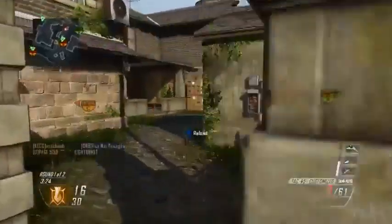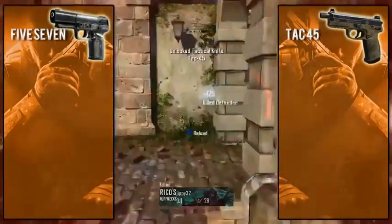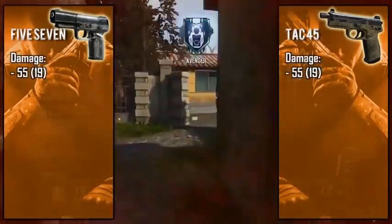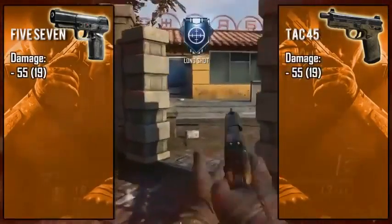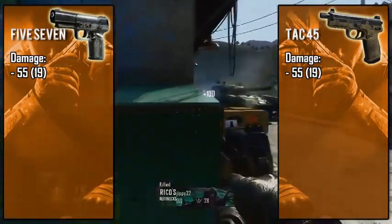As always, I'm going to be quickly going over the stats and characteristics of these weapons and try to explain which gun I prefer in different situations. Starting off with the damage: both weapons have a 55 to 19 point damage range, which is 2 to 6 shots to kill. However, even though the maximum and minimum damages are the same, they're actually quite different.